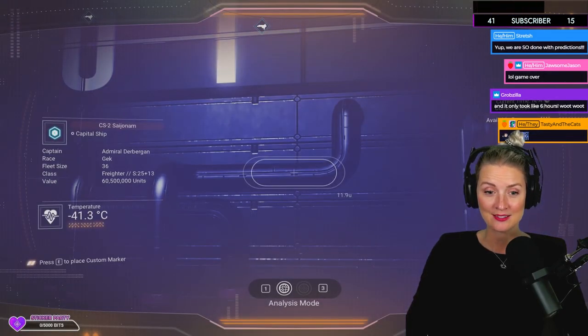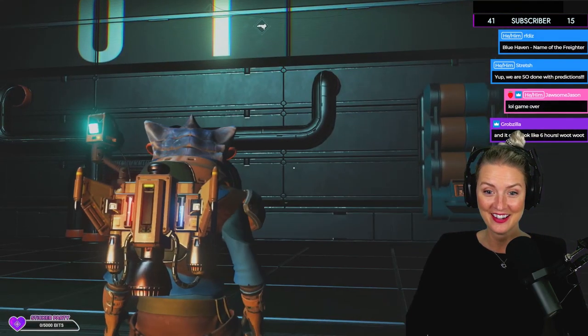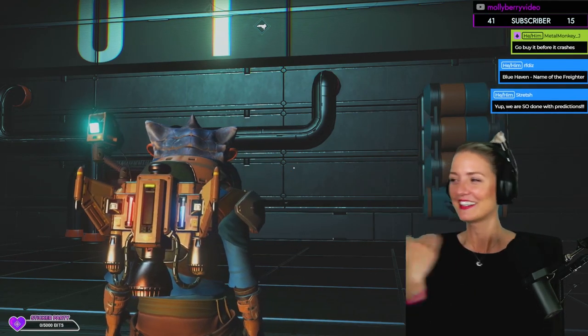Oh hey — first try! Oh my gosh. And that's how you get an S-class freighter. Super easy.